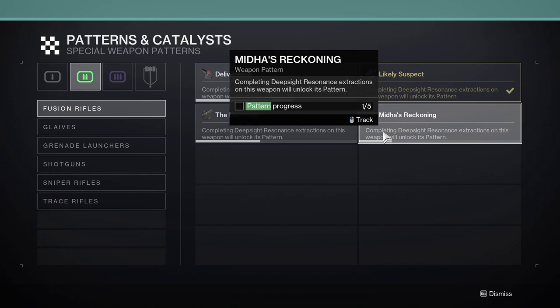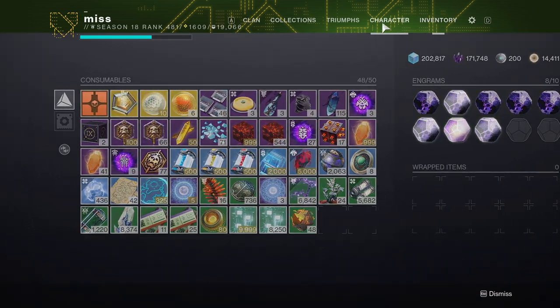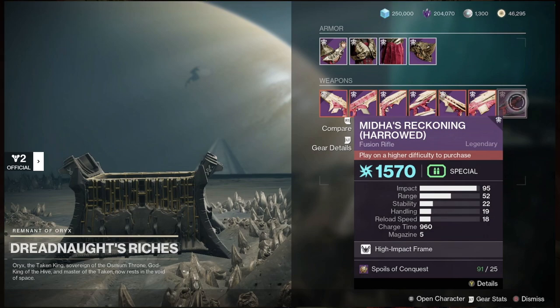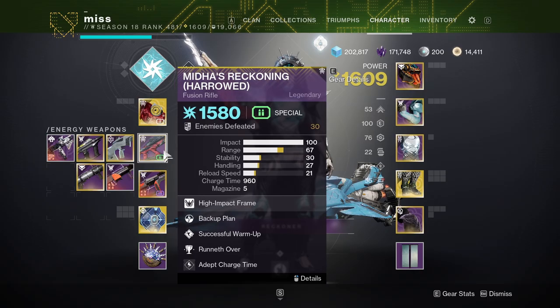Unlike Vault of the Disciple, the red borders of the harrowed weapons actually count for the default one. So what you would do is do the challenge on all 3 characters, try to get one of the weapons you want crafted, get as many spoils as you can, and then turn them all in at the end for your harrowed weapon to completely craft out your red borders. Then you won't have to do Master ever again, and you'll have an easy way of getting your raid weapons crafted.